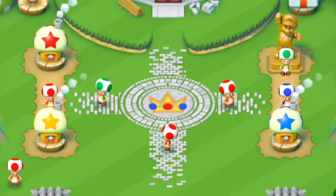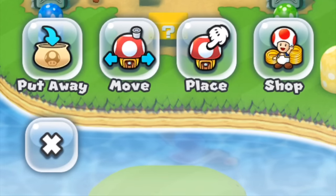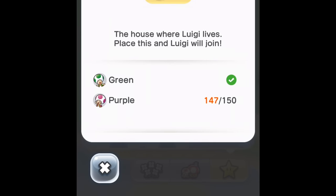Hey everyone, it's Darby from Blue Television Games and today we're on a quest to unlock Luigi. First step, we need to go down and click on Build. Then we need to click on the Shop. Then we need to click on the star at the bottom that brings up Special. Click on the top right one that has Luigi in front of the Luigi house. He might be at a different location for you. The house where Luigi lives — place this and Luigi will join.